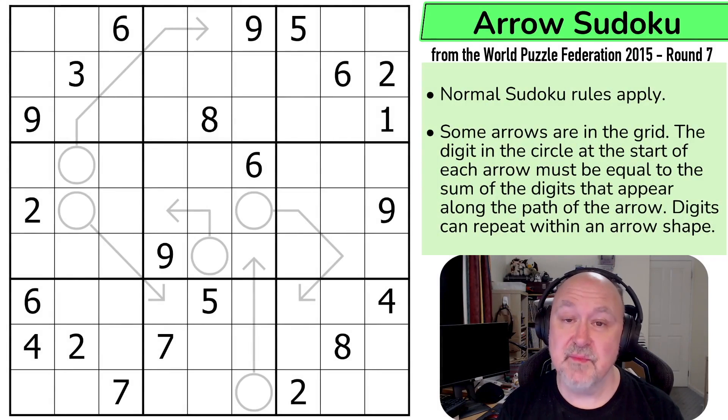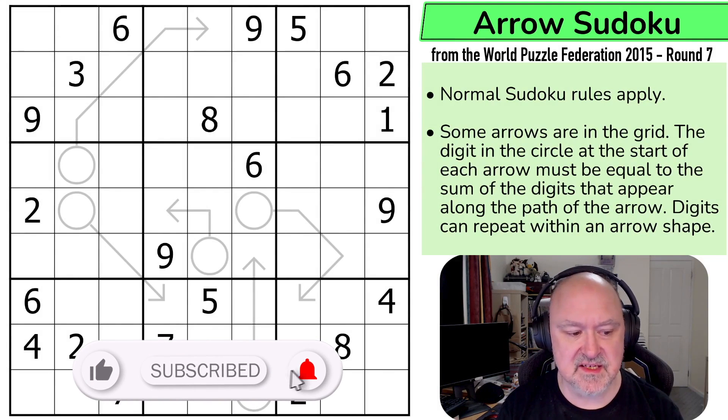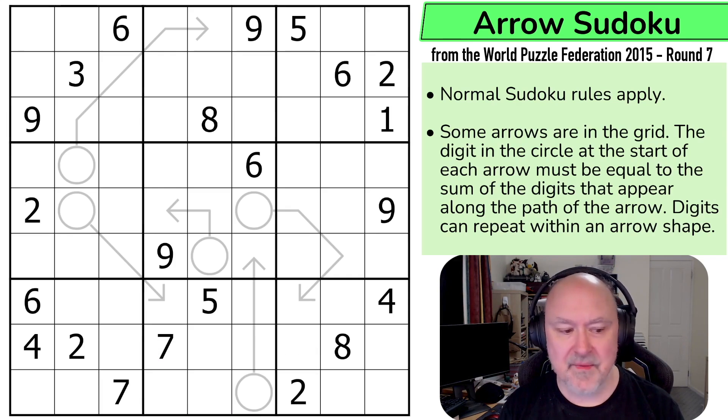Hi and welcome to Bremster Puzzles, back to the World Puzzle Federation 2015 Round 7, created by the Italian setters. This is an arrow Sudoku created by Gabriele Simianato, and it's a 35-point puzzle. As you can see, there are a lot of given digits in this grid and not many arrows, so I'm not sure how tricky this one is going to be. Let's find out together.